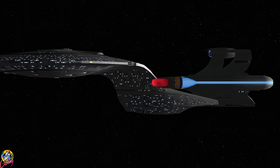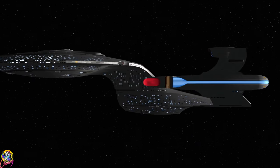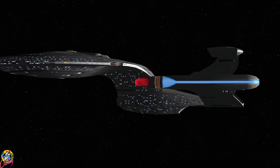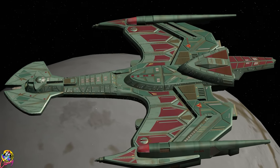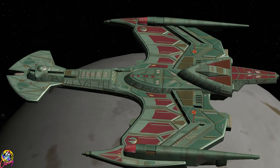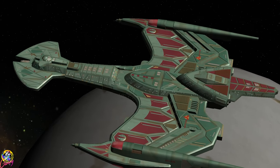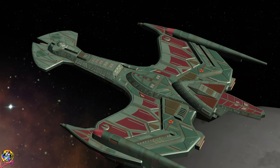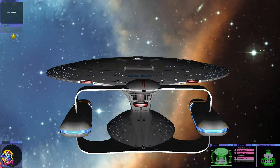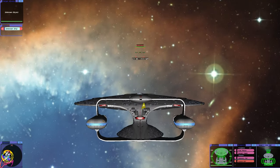The readme states that this ship is 30% more powerful than a standard Galaxy class, so I thought a good first test would be to put it against a Klingon Negvar. Now a standard Galaxy class will struggle against this ship, so will the extra deflector help us?